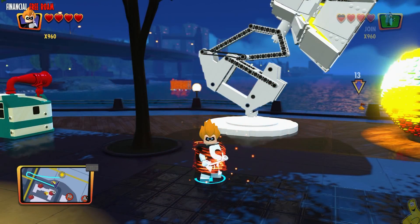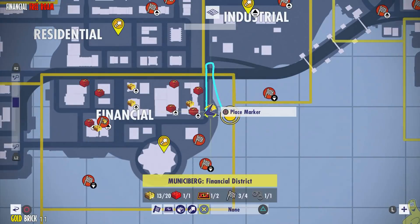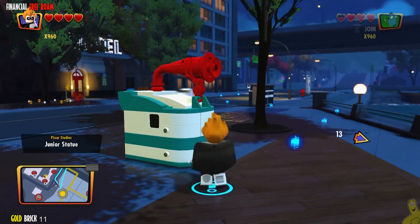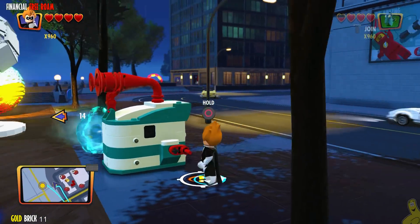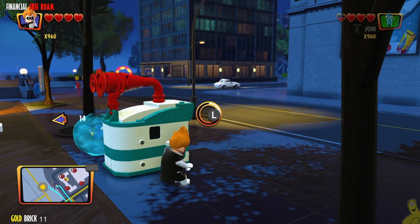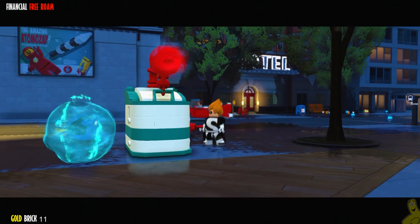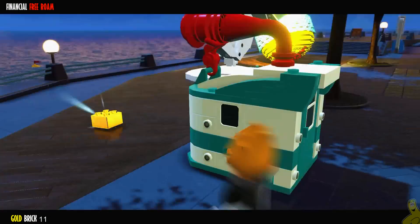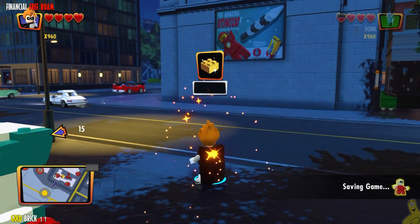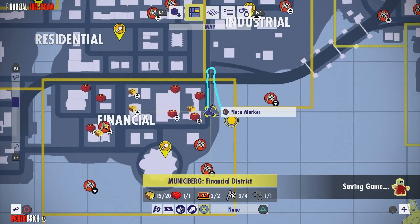Next up, we're going to switch to a character that has arms because this gold brick needs us to spin a crank. Luckily it's all intact — we just need to spin to win. It gives the old foghorn there and pops out a gold brick. We'll take it and add it to our collection.